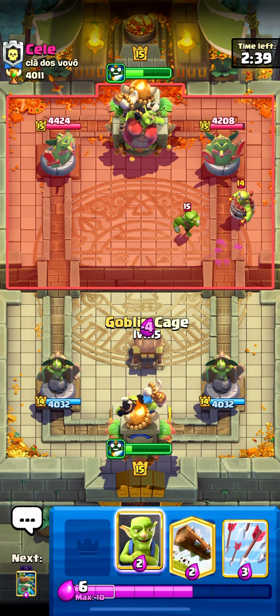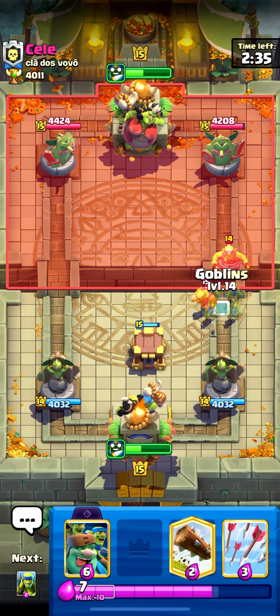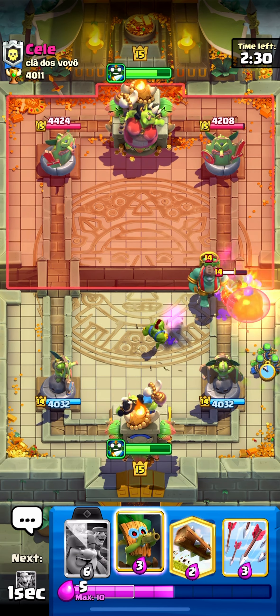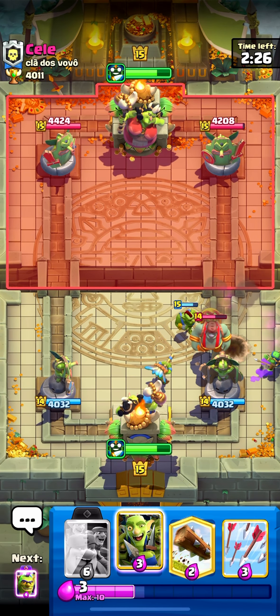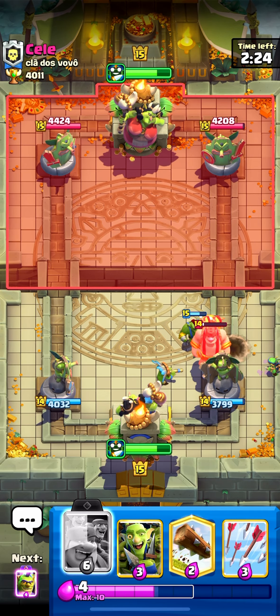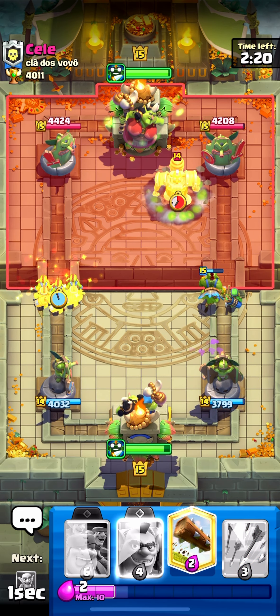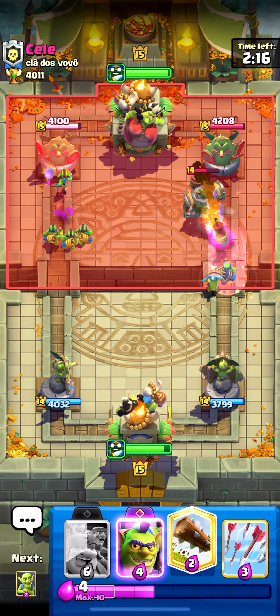I'm just going to go Goblin Cage here for that Goblin Cage. Then I'll just go Goblins for his Dynamite guy. Go Spear Goblins over here, go Dark Goblin. And we can just kill that Goblin Giant really easily, and then that's going to get a push on the right side, then I'm going to push the left side so he has to deal with both now. He might have Log for it, though, or he's just going to give me the damage.